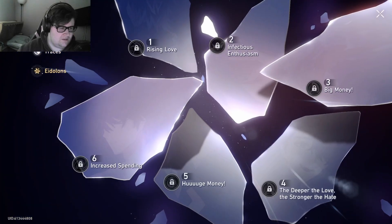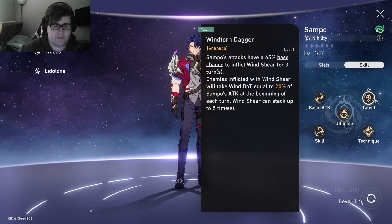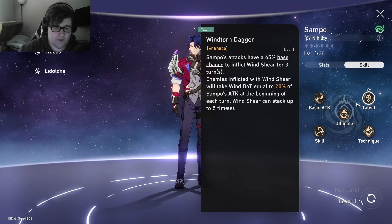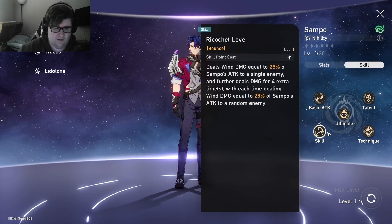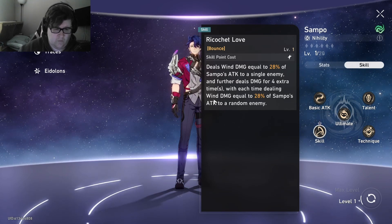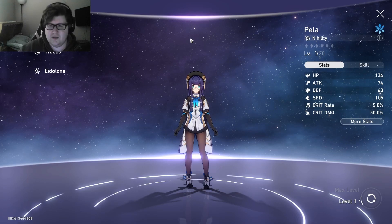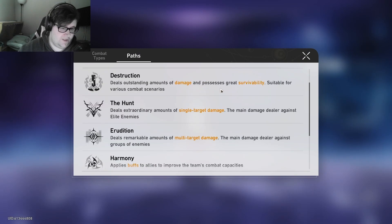Sampo is Nihility — I honestly don't know what he does exactly. His attacks have a 65% base chance to inflict Wind Shear, dealing Wind DoT. He deals Wind damage at 90% of his ATK with 100% base chance to increase DoT stacks. His skill deals Wind damage equal to 20% of his ATK and hits four extra times each at 20% ATK. Nihility is damage-over-time and debuff — it applies debuffs to enemies, reducing their combat capacities. The damage over time is considered a debuff.